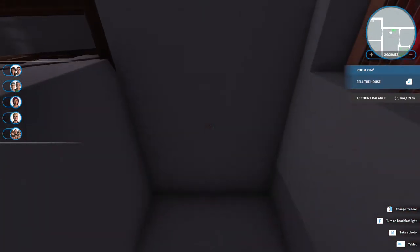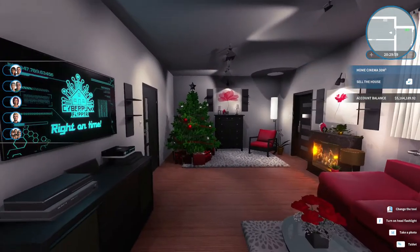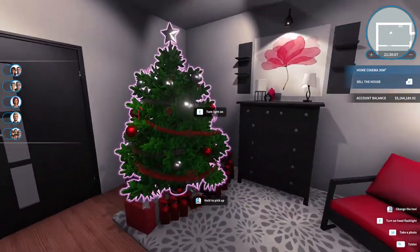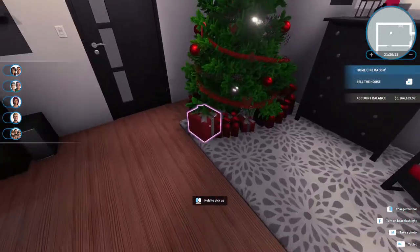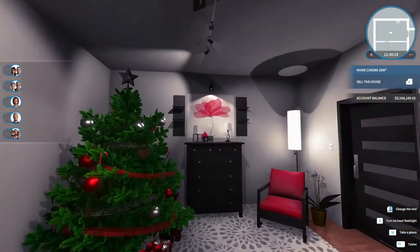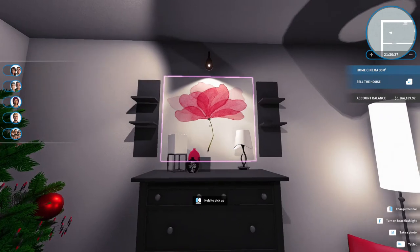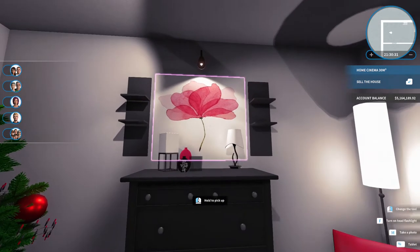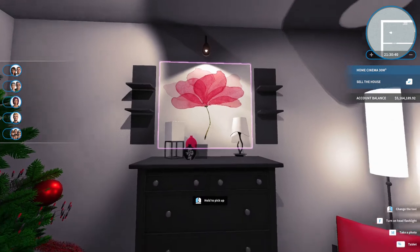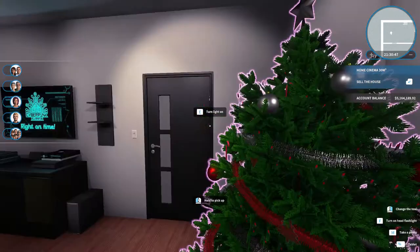Just through here is what I'm considering a Christmas room — a sitting room. This is where I chose to put the Christmas tree. I kept with the room's decor of red and black, putting red on the tree and on the presents. I really like this room because when you first walk in you see this awesome painting — it's like a watercolor, I think a poppy. I got it from one of the Discord servers from another House Flipper player. I really should try to keep track of where I get my pictures to give people credit.